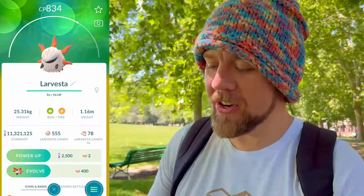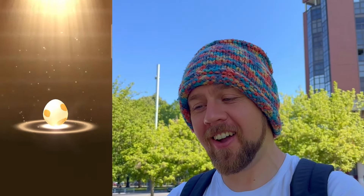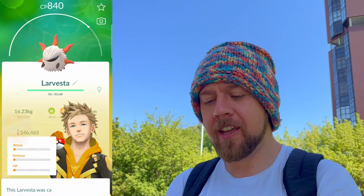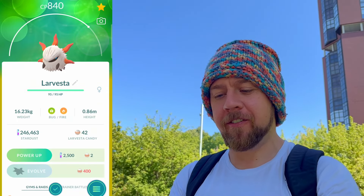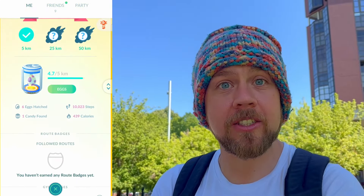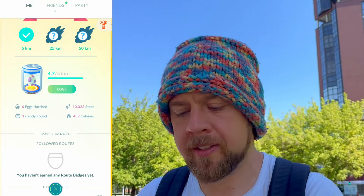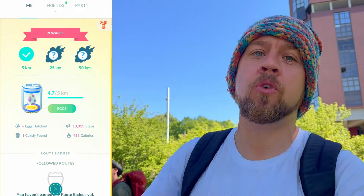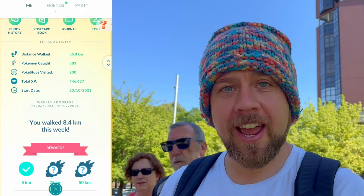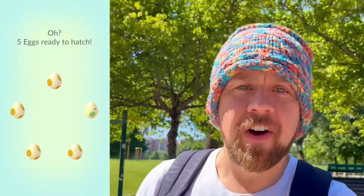On the free account — Alia has got an egg! First Larvesta for Alia, registered to the dex! Imagine it was shiny — so sad, but still a W. Let's check those IVs — it's really good for our first ever Larvesta! So far with Alia we've hatched six eggs, which means we need about three or four more. We said nine but we'll try to hit ten — we're out here in the heat anyway. 8.4 kilometers walked so far.